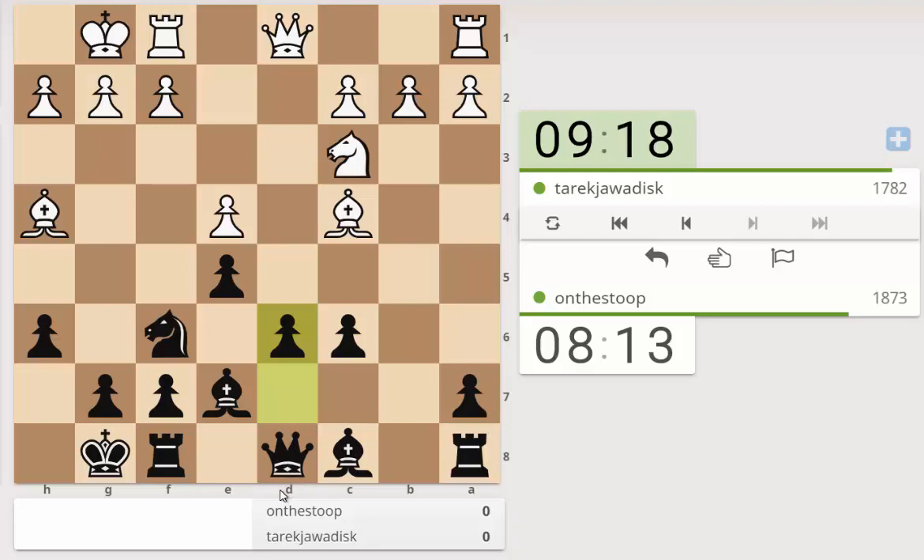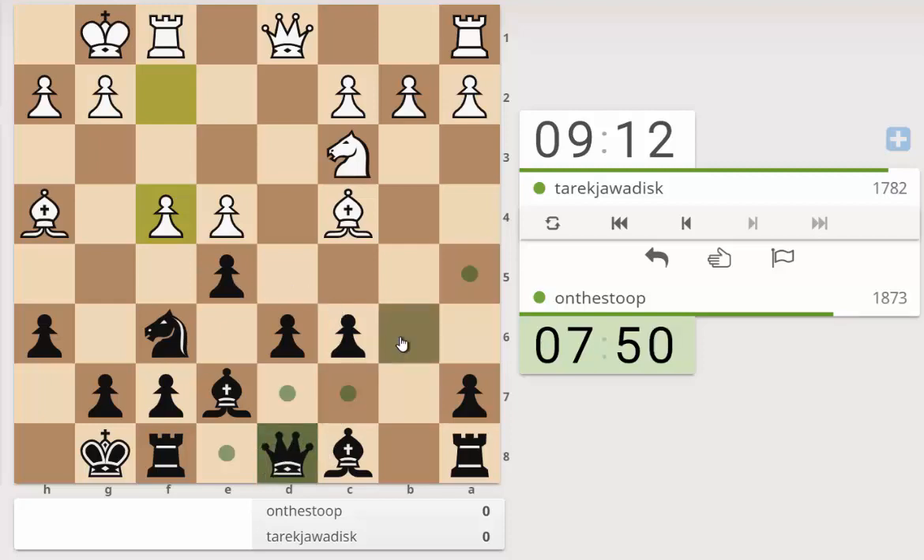F4 maybe a plan for white - we would then have queen b6 check and taking on b2. My gut is this won't be good because after we take on b2 we're hitting the knight c3. So queen b6 check, king h1, queen takes b2 hits knight - let's play queen d2 protecting the knight. I don't think there's going to be enough for white in that line.